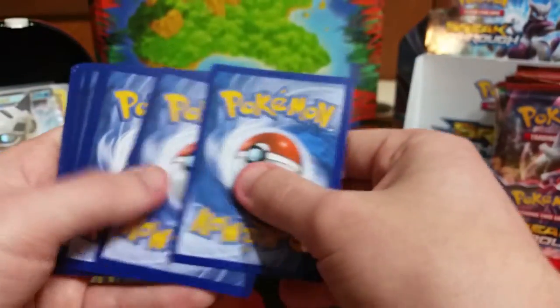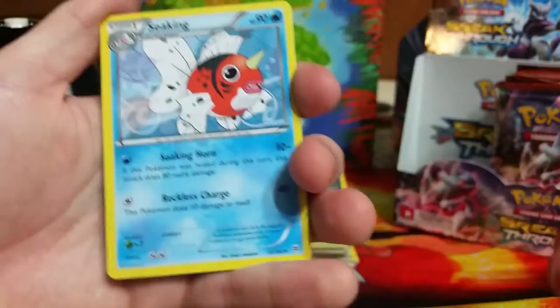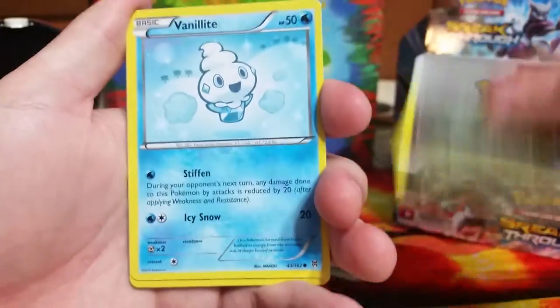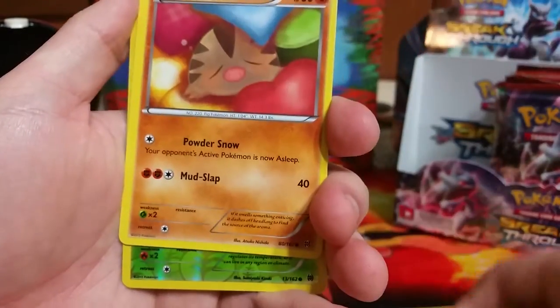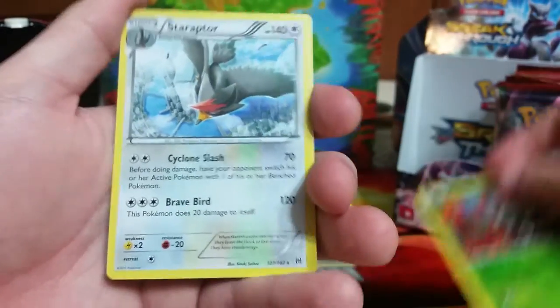Last pack — can we get some last pack magic? Starting off we have Acekane, another Parallel City, a Fracture, Vanillite, Zorua, Skiddo, a Noibat, a Swinub. Reverse holo is a Scatterbug and the last rare in this video is a Staraptor, non-holo.